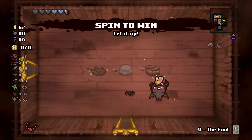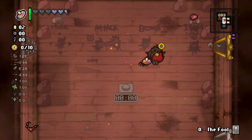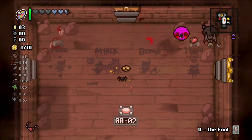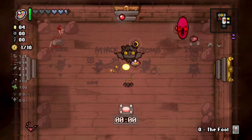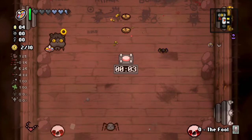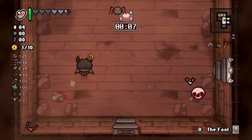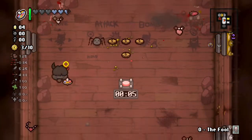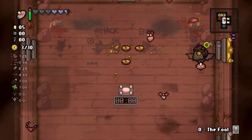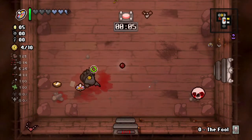Our first item with Curse of the Blind — spin to win. Spin to win is kind of trash but I love using Azazel, so let's bang it out. Our goal is to get at least 200 coins donated into a donation machine — I think right now we're at 160. What you want with Azazel is range, because you already come with flight, and speed.